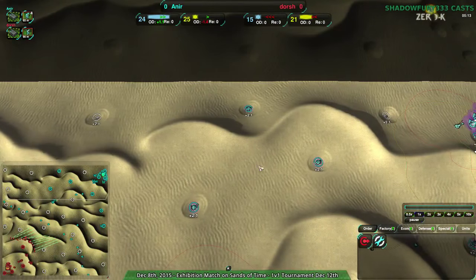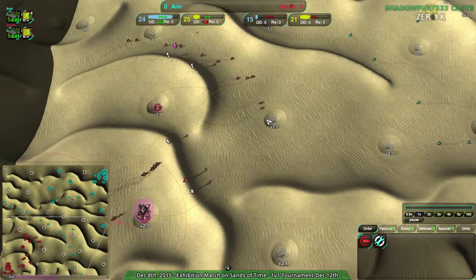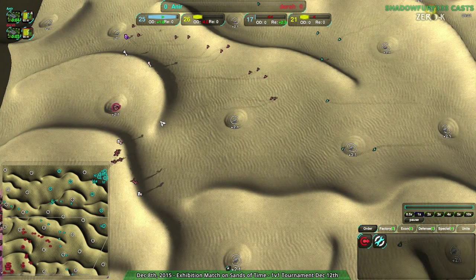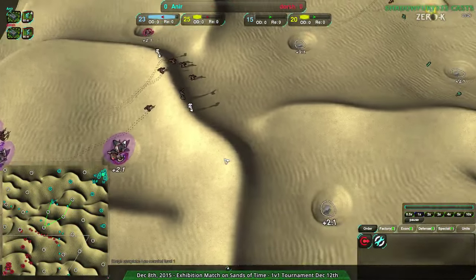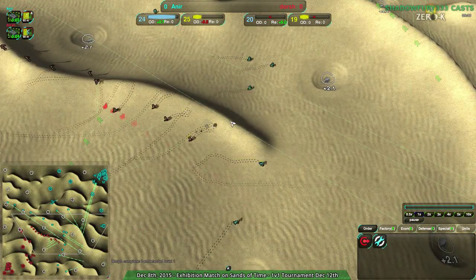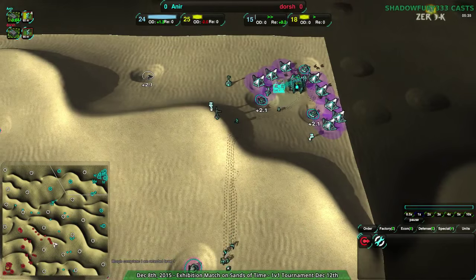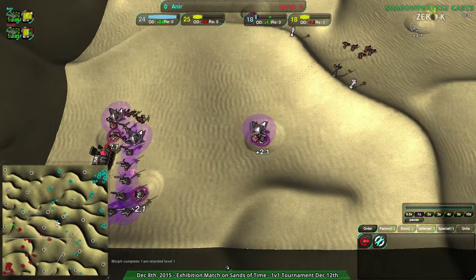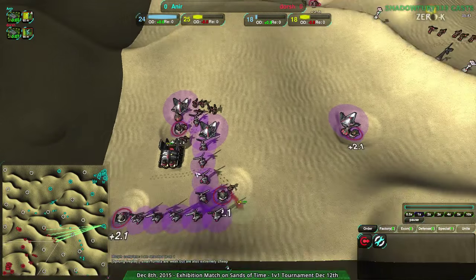The only problem is that's all it is. Anir doesn't really have much in the way of defenses if that early warning system is breached — they're quite open and have been naked-expanding for most of this game. Dorsh, on the other hand, hasn't been expanding much at all, but where they have expanded they've placed a plethora of defenses. Going for Roccos — I can see maybe they're thinking Warriors are going to come in and they'll counter with Roccos. But Anir is not going for Warriors.